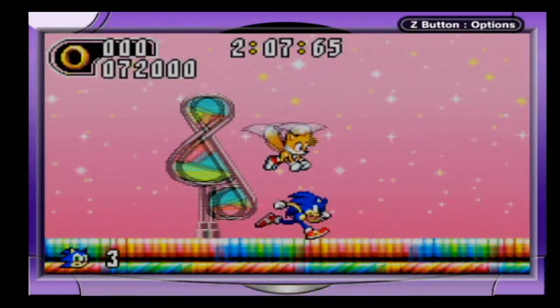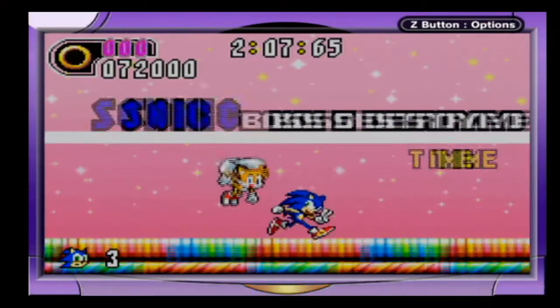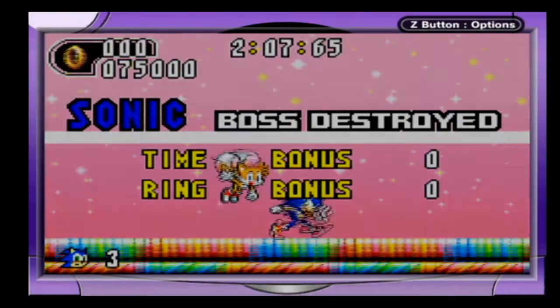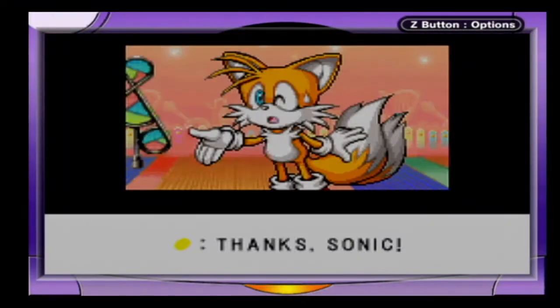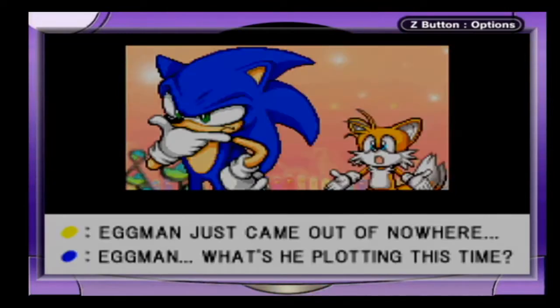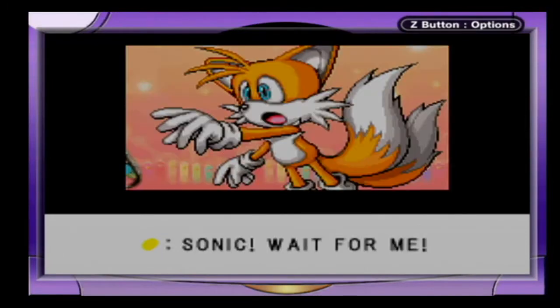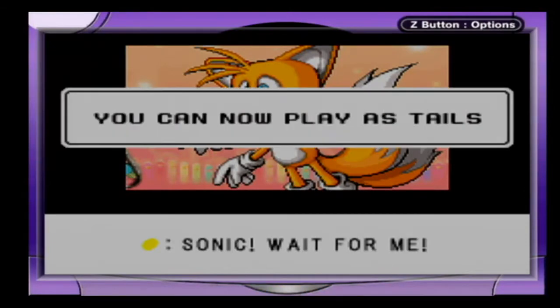Take that, Eggman! And by a stroke of luck, we finish act two of zone three. We rescue our buddy Tails — with zero rings. Thanks, Sonic. That was just awful. Eggman just came out of nowhere. What's he plotting this time? I gotta hurry. See ya, Tails. What, does that really surprise you, Tails? 'Sonic, wait for me!' He's done this all your life — run off without you. You can now play as Tails!